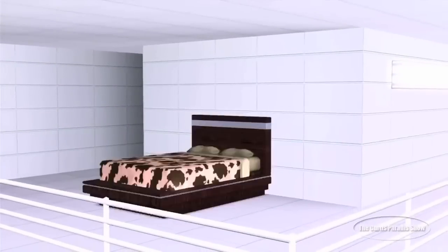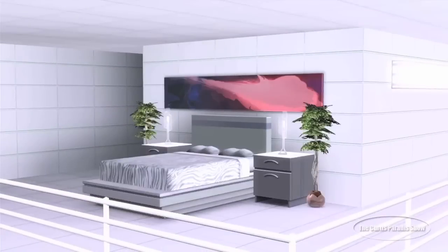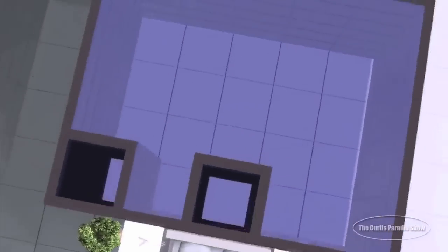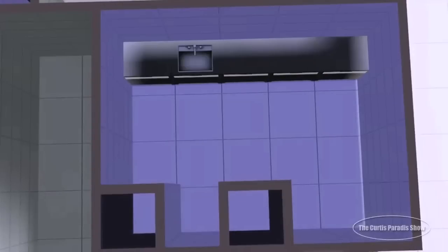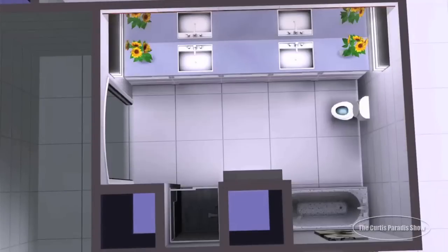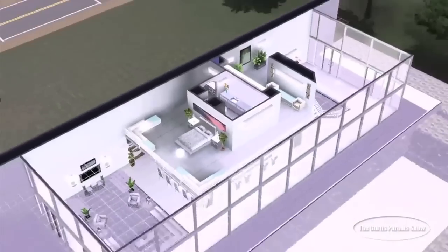As you can see, this is all open concept — it's actually just like a big balcony. This is where the master bedroom is. There is absolutely no door between the whole upstairs and the whole downstairs, so it's all one big open area.